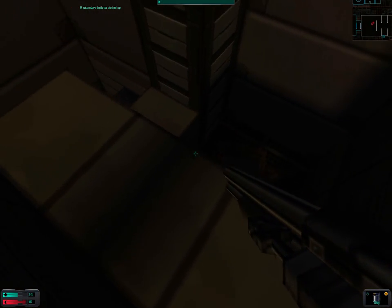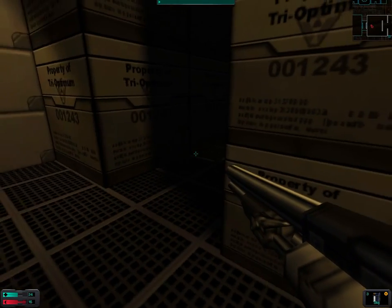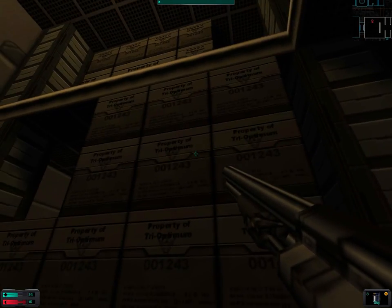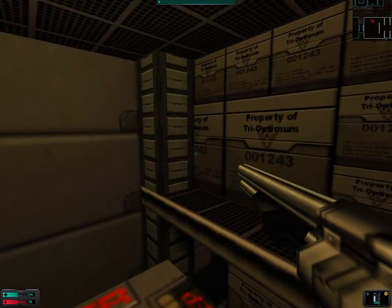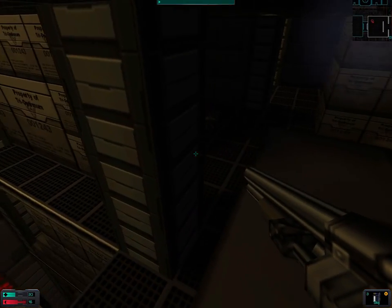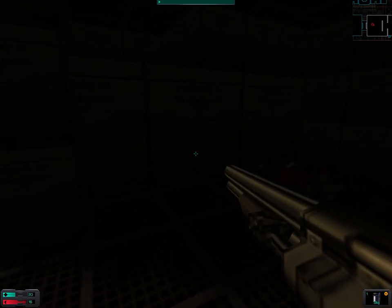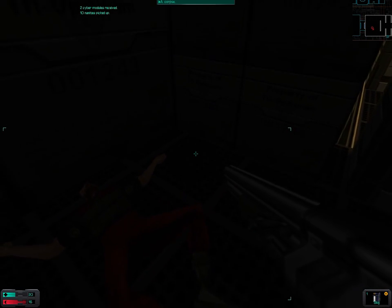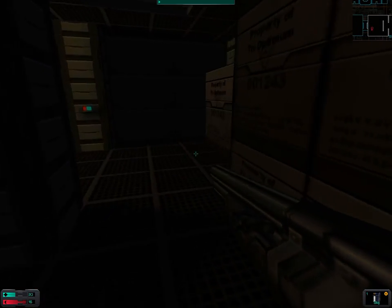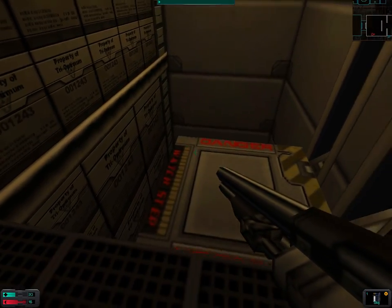There are some more bullets. There was this hole that we fell — well, that we could not climb up. Okay, there's one more floor to explore. It's quite wasteful to shoot monkeys. Two cyber modules, and some ammunition. Okay, that was worth it.